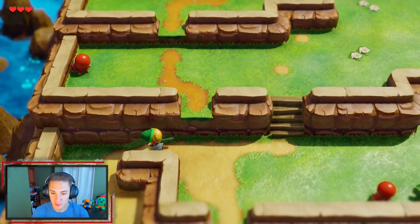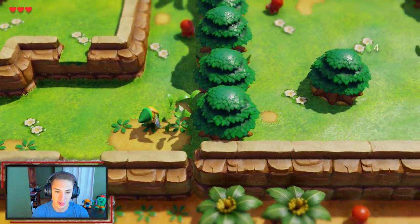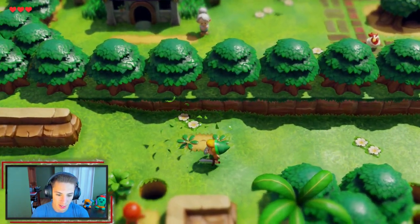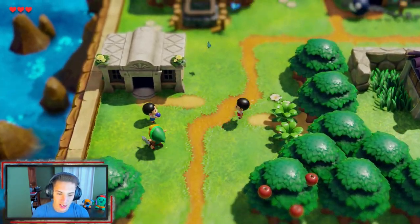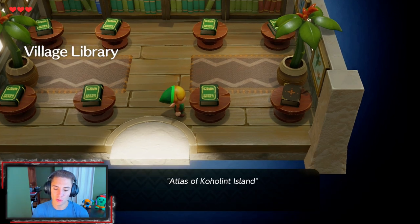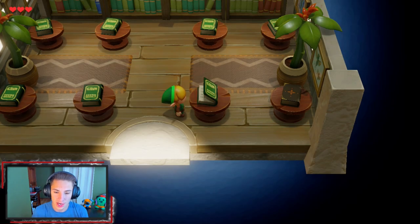Before we head into the forest there are a few other things to do. We've got to collect some rupees - you can collect a lot just by hitting grass, which is pretty nice. We're going to make our way into this building - this is the library. There are a ton of books here. You actually want to go through reading them one by one - you don't even have to actually read it, you just look at it and it shows you things like unlocking the map. There we go, now we got the map.